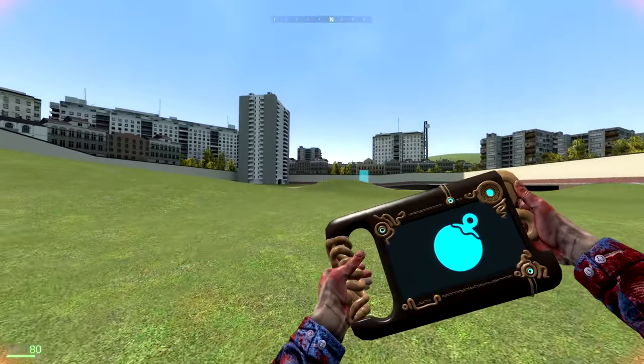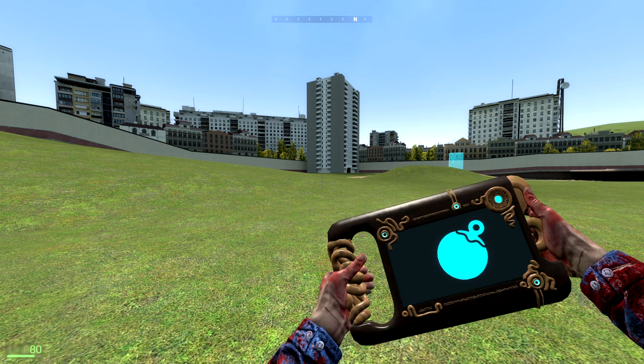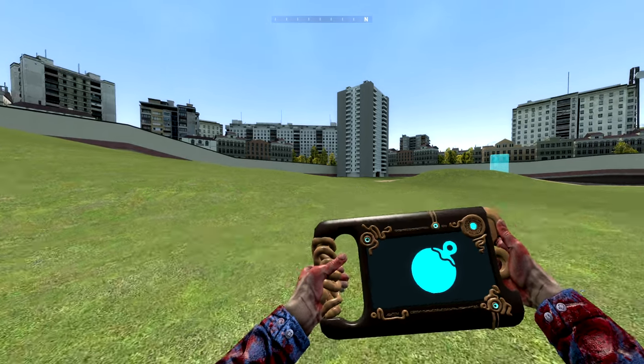It really all starts with the bombs. In Zelda, usually you get a bomb bag, and then you can throw the bombs, or even the bomb plants, to throw them at walls to break them open or to solve puzzles. It's all pretty cool and dandy.